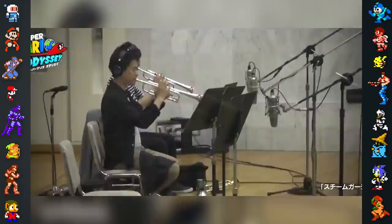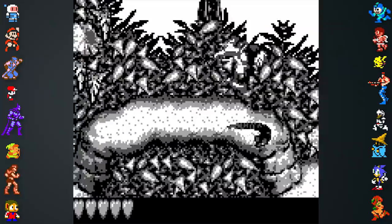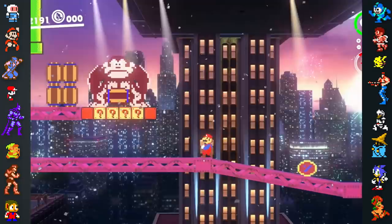The Metro Kingdom is arguably the game's focal point. Interestingly, Odyssey might not be the first time New Donk City has appeared. In the instruction manual for Donkey Kong Land, it states that the game's Big Ape City is the location where the original Donkey Kong arcade game was set. It's been heavily implied by Nintendo that New Donk City is also the same place where the original Donkey Kong game took place, suggesting they are the same location.